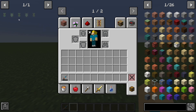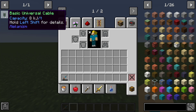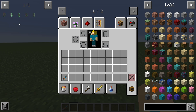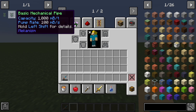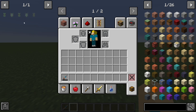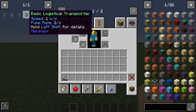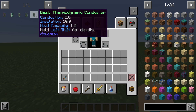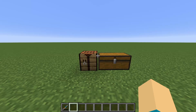Each of these transfers a different state of matter or a different state of energy. With the universal cable, you're transferring power — whatever you're using to power your different machines. You also have your basic mechanical pipes, which transfer liquids. You have your pressurized tubes, which transfer gases. You have your logistical transporters, which transfer solids or actual items, and then you have your thermodynamic conductors, which transfer heat. I've never used these before, but I'm going to talk about them today anyway.